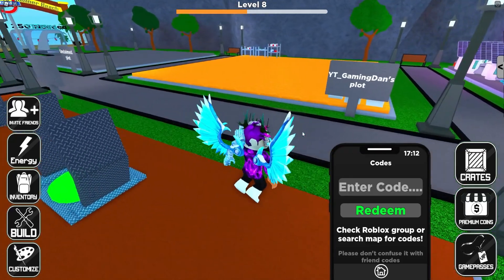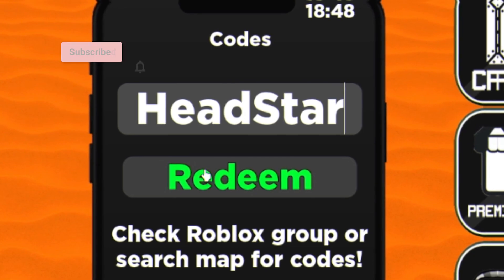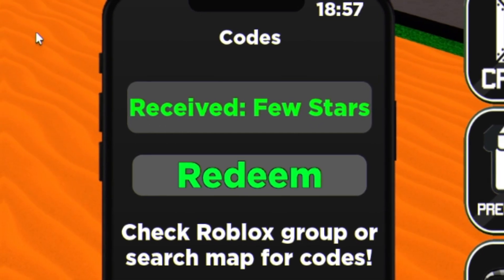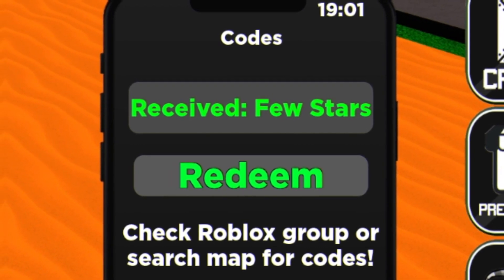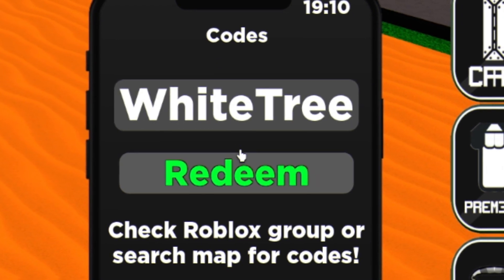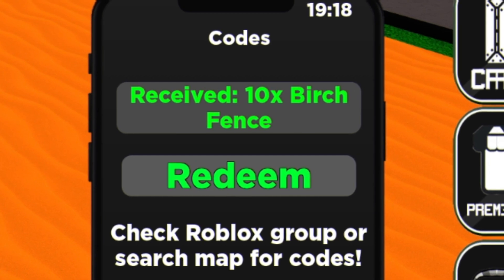Let's go ahead and get into this video now. The first code today is going to be code headstar. Redeem that code over there — enter that one in. That one's going to go ahead and give us a few stars. Pretty cool — I'm not too sure what stars actually do, so comment down below what stars do in this game. Next is going to be code whitetree. Enter that one in — that one's going to give us 10 birch fences.